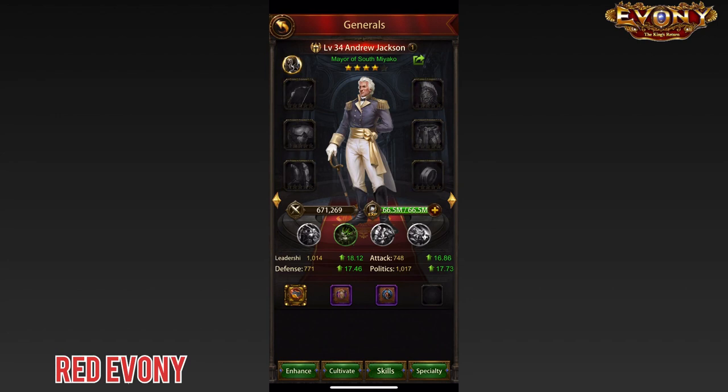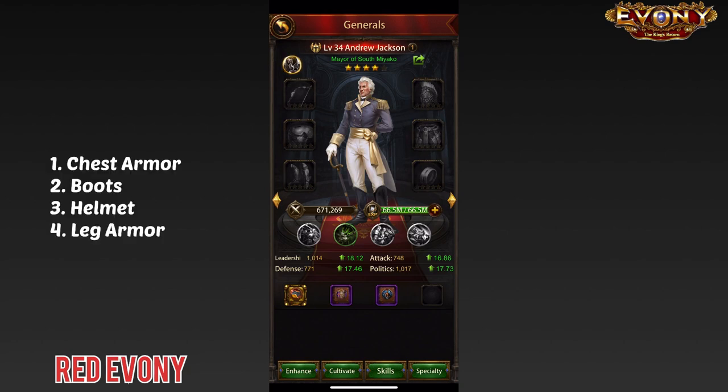We have our General here, and we'll be starting with the chest armor, then we'll move on to the boots, the helmet, and then the leg armor. We'll go through these four pieces first. You'll understand why this order when we're done.